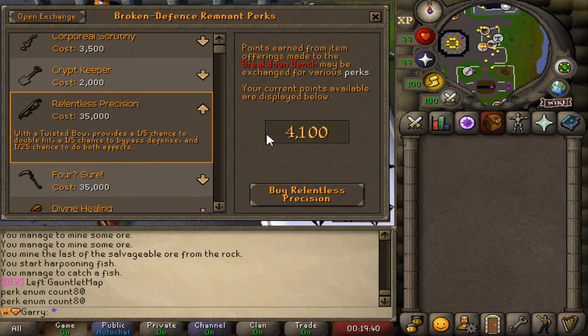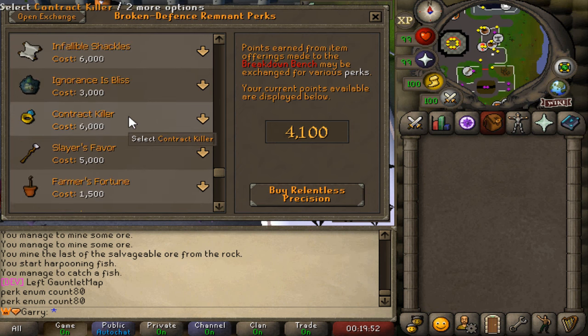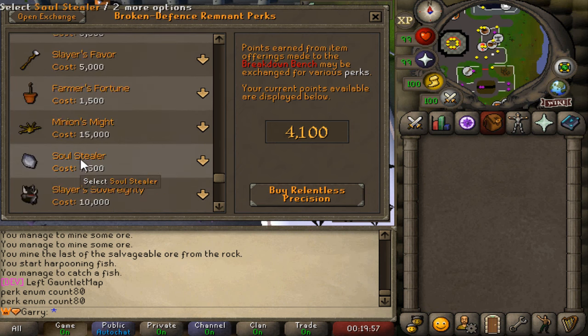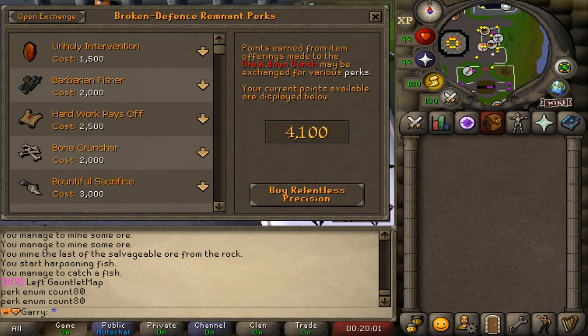Another perk is Relentless Precision for the scythe — it provides a 1-in-5 chance to double hit, a 1-in-5 chance to bypass defense, and a 1-in-25 chance to do both effects at the same time. That is absolutely incredible. There are so many different perks, and whatever your strategy is, definitely make sure to be choosing the right ones — hopefully at some point you will unlock all of them.